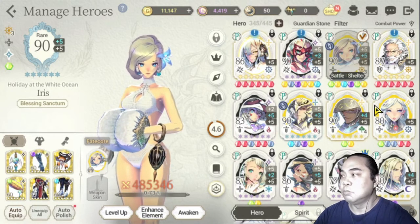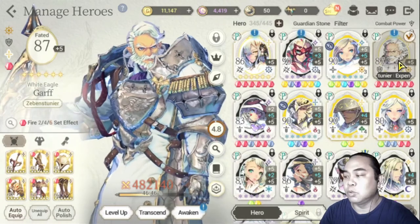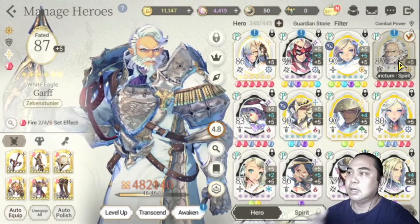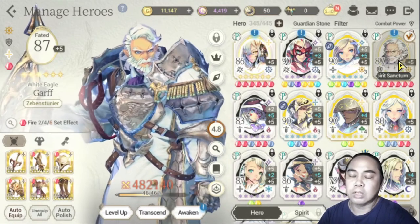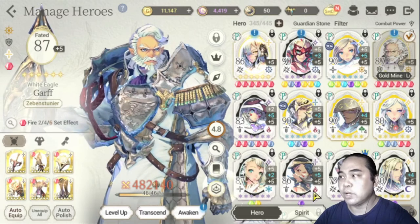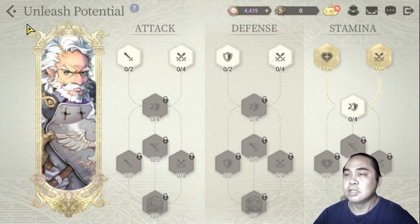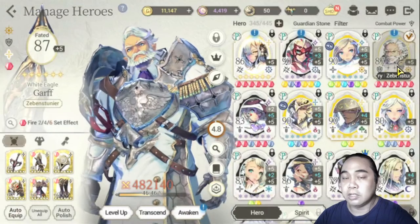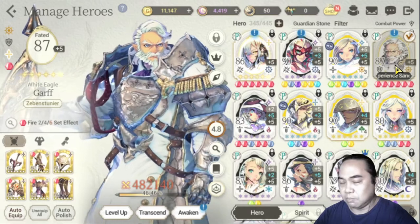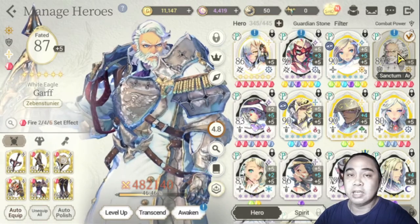Moving on, we have Garf. Garf is one of the luckiest pulls I've ever had because I really needed him in my account — I was just lucky enough to get him. I've already started his stamina tree because I wanted to increase his health so he can give HP and defense to the team, especially for PvP. I don't use him much in PvE content; I use Iris for light there. He is one of my mainstays for PvP.